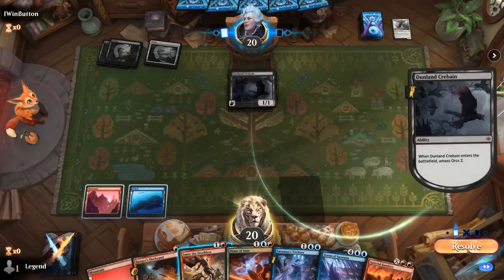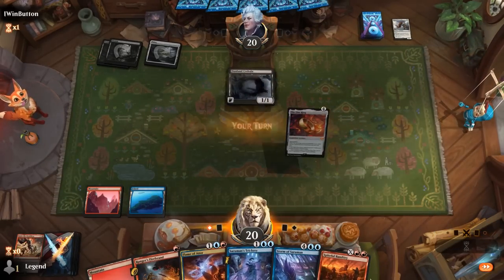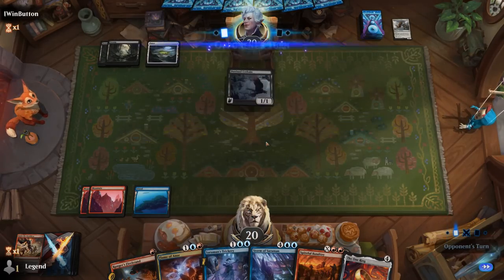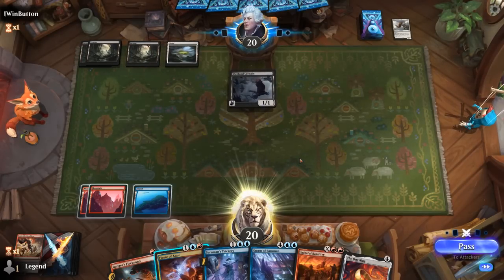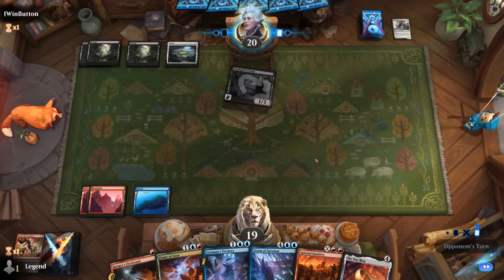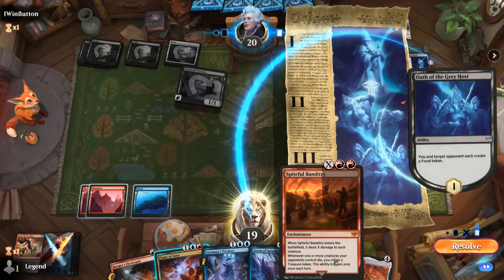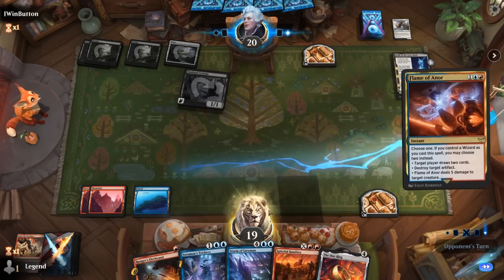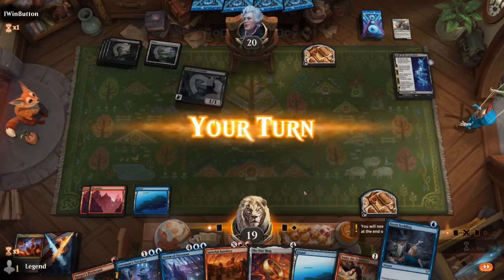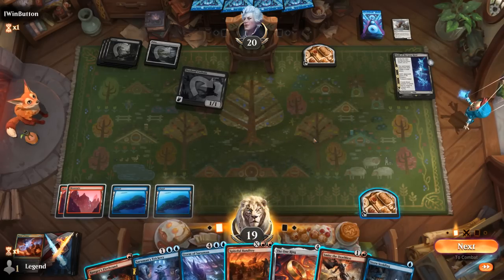The opponent makes a 2/2 Bird — I'll just take out the Orc. Even though with Banditry we could eventually wipe the board, I don't want to take too much damage early. Flame will still draw two so we can keep hitting our land drops, and take one. The opponent plays Oath — we might want to wait until they get the spirit tokens to cast Banditry. I could tap out for the One Ring or hang on to Saruman's Trickery. Close call — I'll just play the One Ring; it'll make it easier to hit land drops.